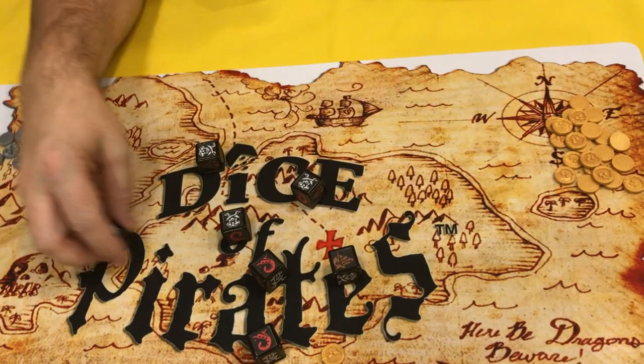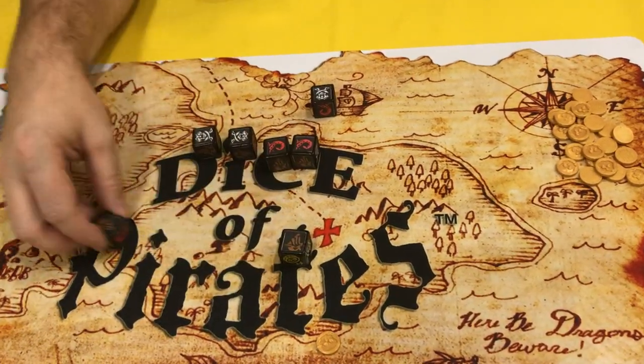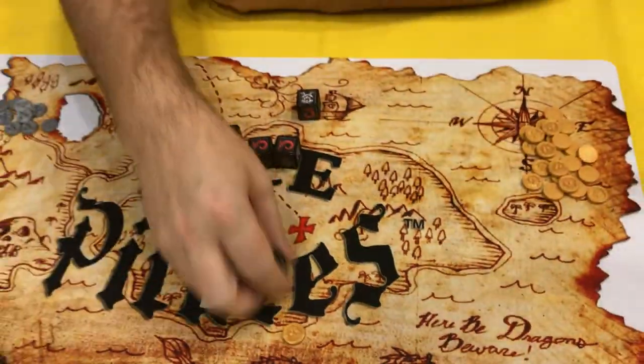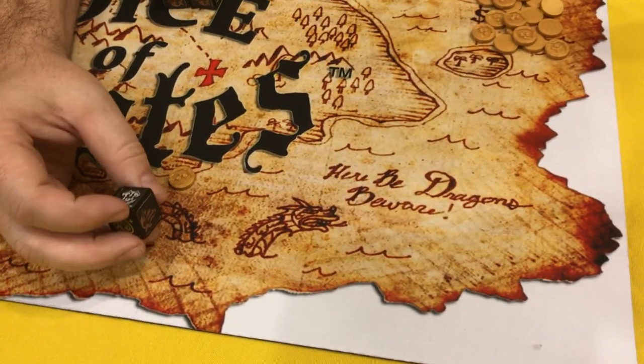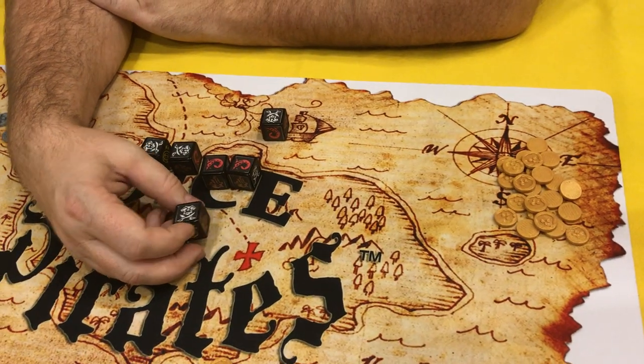Sometimes the winds blow very strongly, and on your turn if you roll ships, these are handed out to other players on your turn. Then, if these players roll the dice and roll a pirate, the pirate comes back ready for some pirate action.